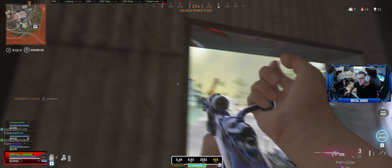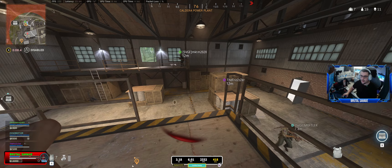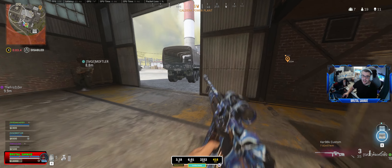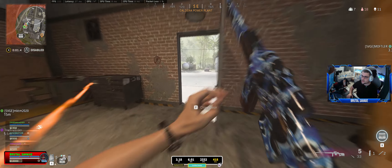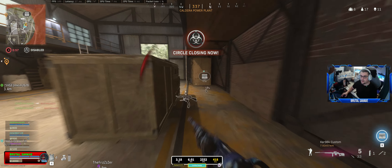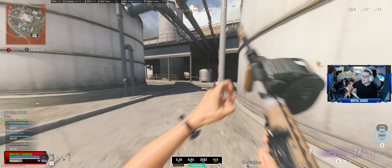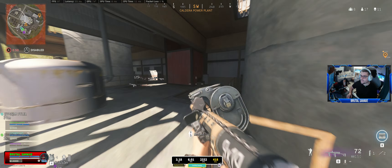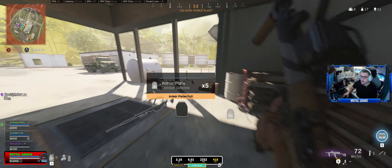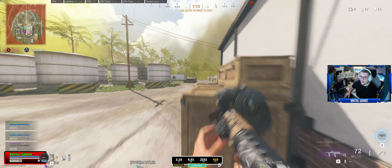Enemy soldier nearby. Holy shit. We need to push over, we need to get over there, man. We cannot stay here. We know what this circle is going to do. I'm going over. There's somebody in there. Yeah, I know. Putting up a thing, bruv — I just heard him putting up a shield.